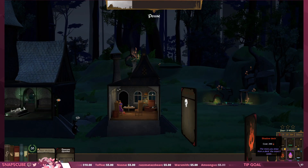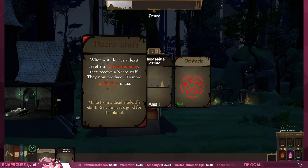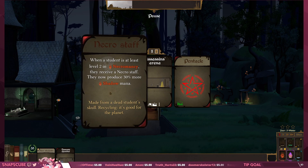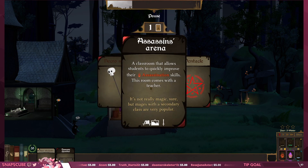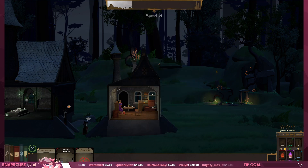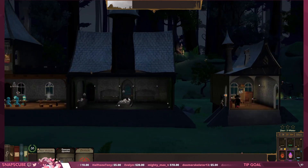Let's pull from the shadow deck: Necrostaff — 'when a student is at least level 2 in necromancy they receive a Necrostaff and produce 30% more shadow mana.' God damn it, they really want me to go all in on this. An active character in this room has a chance of becoming bad and earning a trait that allows them to learn shadow magic faster — a good old pentacle. I like the phrase 'becoming bad.' They have a chance to break bad in this room.